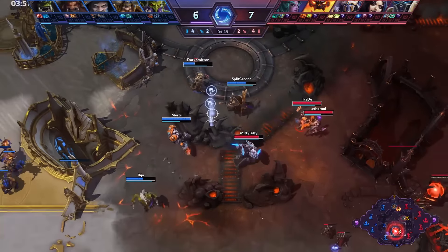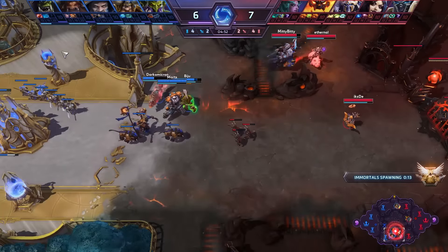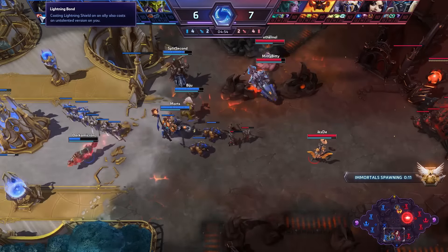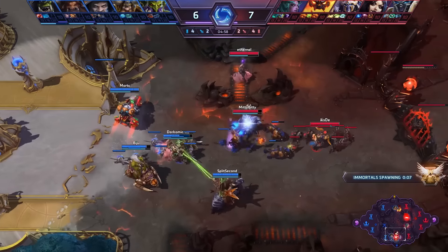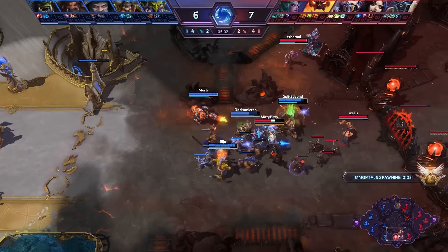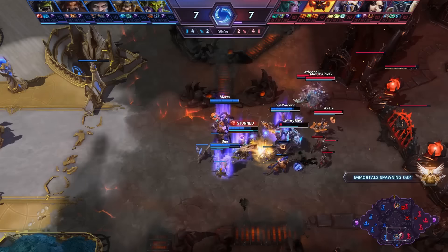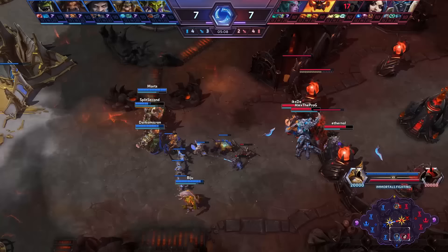Dark Omicron down here on his Rehgar finds himself in a bit of trouble but is able to escape. He's taken the Lightning Bond on level one, and if you are a Rehgar player this is definitely the go-to talent on Battlefield of Eternity. It's just so much extra damage — especially against the Immortal when the objective is up — that very few players will ever neglect to take that talent. It's definitely the best level one talent for Rehgar on this map.